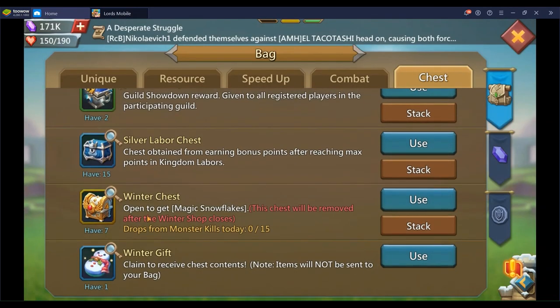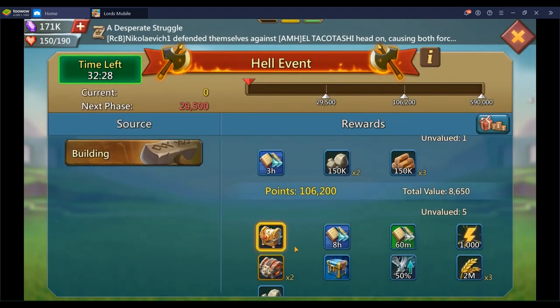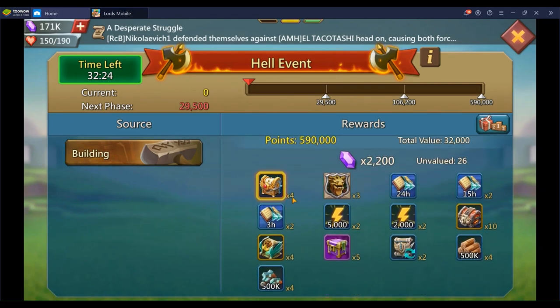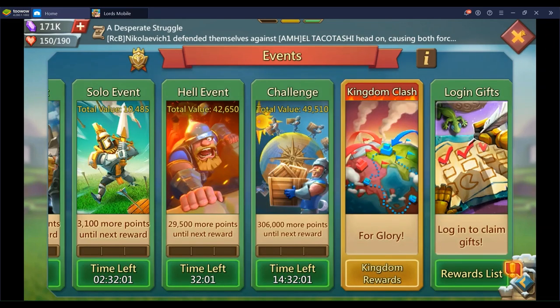Right now I have 7 chests. I did a full solo and L event combination — you can get up to 7 that way: 1 for phase 2 of an L event and 4 for phase 3. The building L event is not a great one since it costs a lot of resources or speed-ups depending on what kind of building you do.